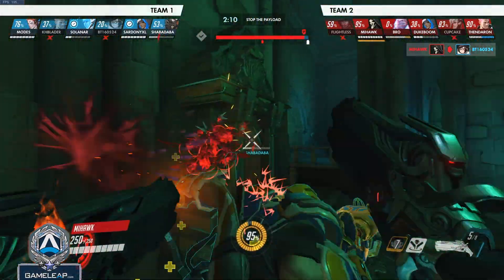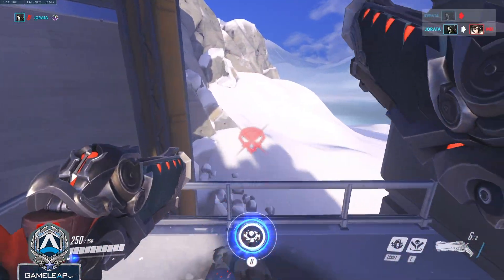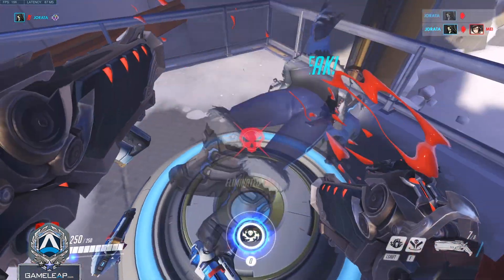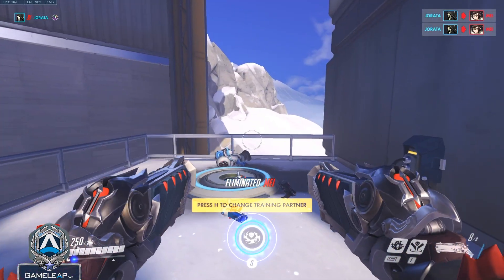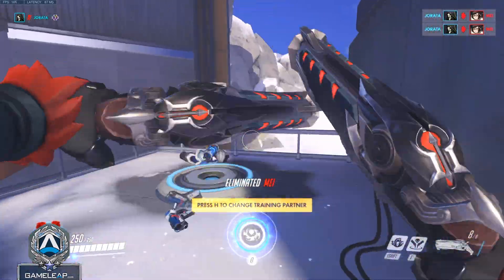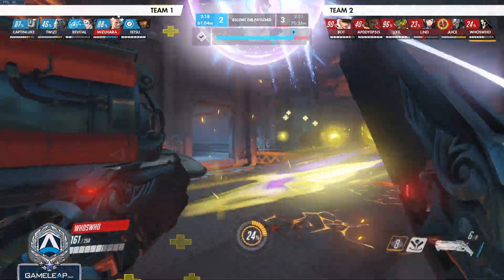When you're trying to go for one-taps or do maximum damage, it's actually a lot easier if you jump and aim slightly down — it gets more bullets into the head and makes it a lot harder to miss. This is really important up against tanks like Winston and Rein, but it can also be useful against DPS as well. Just be careful about jumping in some other instances, which I'll talk about later.